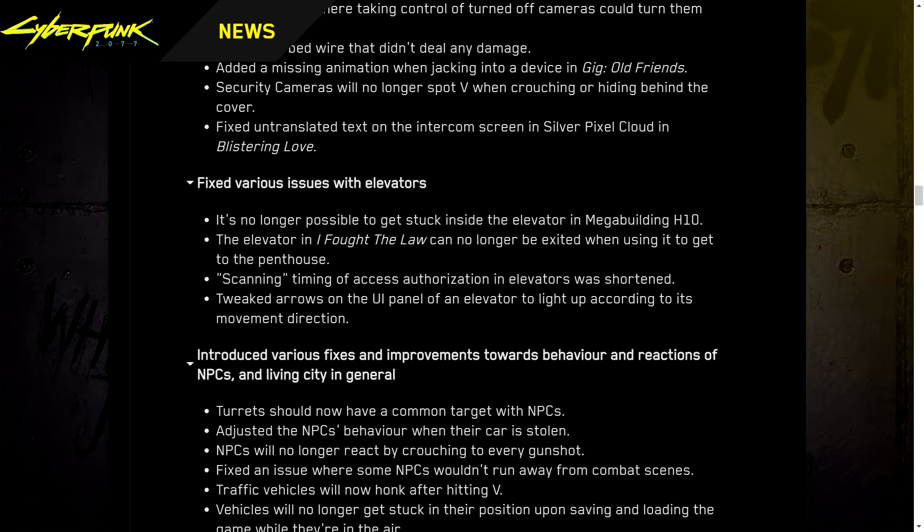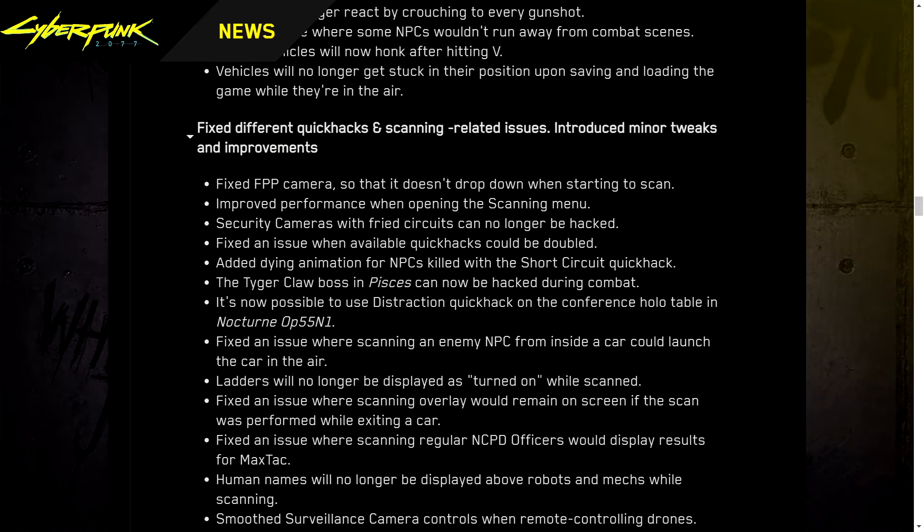Fixed various issues with elevators — it's no longer possible to get stuck inside an elevator in building H10, and the elevator in I Fought the Law can no longer be exited when going to the penthouse. Scanning timing of access authorization in elevators was shortened. Introduced various fixes to NPC behavior and reactions in the living city. Turrets should now share a common target with NPCs. Adjusted NPC behavior when their car is stolen. NPCs will no longer react by crouching to every gunshot. Fixed an issue where some NPCs wouldn't run away from combat scenes. Traffic vehicles will now honk after hitting V. Vehicles will no longer get stuck after saving and loading while they are in the air.